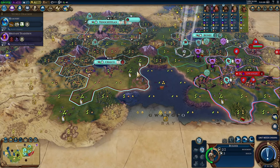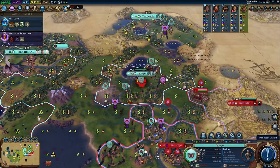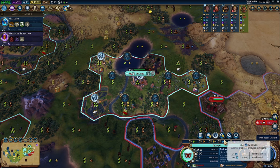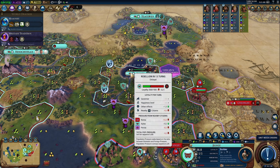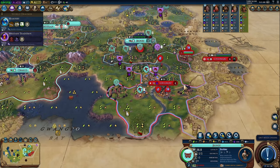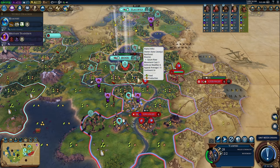Let's sacrifice another builder charge — gives us one turn left on the encampment, which is nice. In the meantime, we'll get this going to help get their population up faster, which will make loyalty less of an issue. We're going to have the governor go there too, and as you can see we have 13 turns left before there's even an issue — Magnus will be there before that anyway, so it's kind of a non-issue at this point.